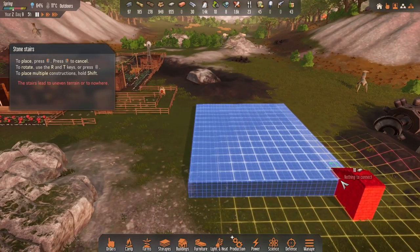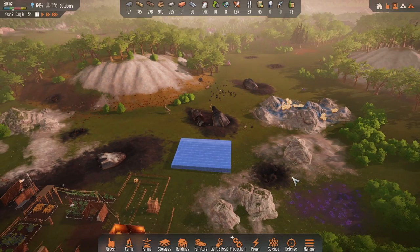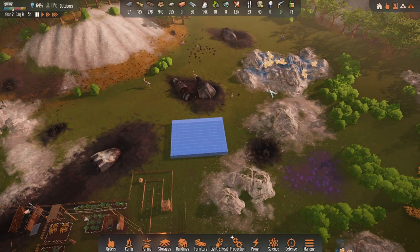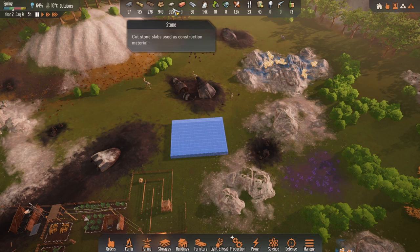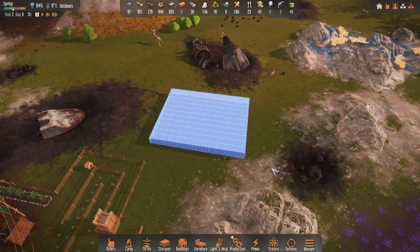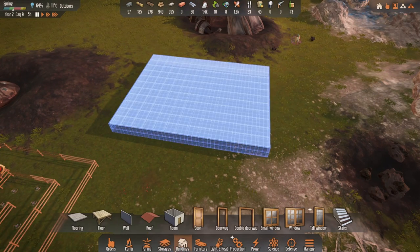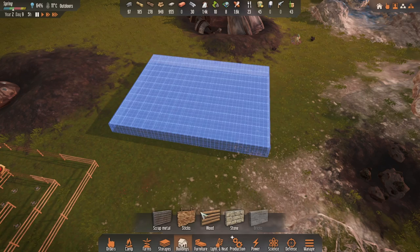This 14 by 11 foundation layer requires a lot of resources, so you're going to want to use the ones nearest to you. I've got plenty of stone and almost a thousand wood, which should be good for this build. The next thing we're going to want to do is focus on the outer wall.